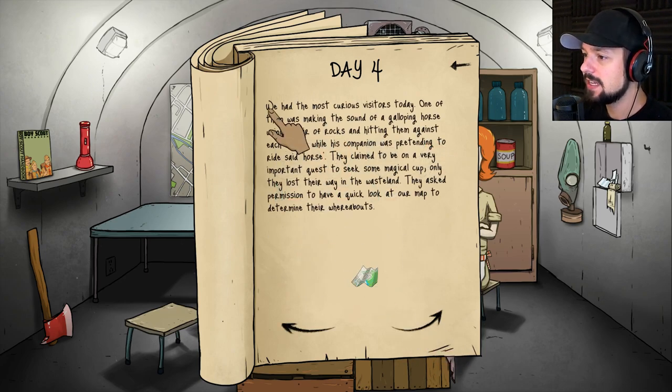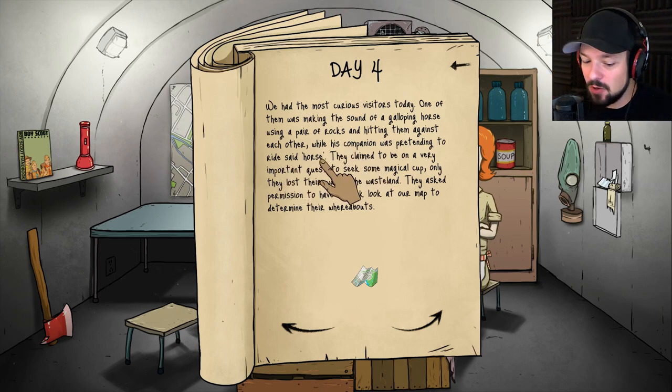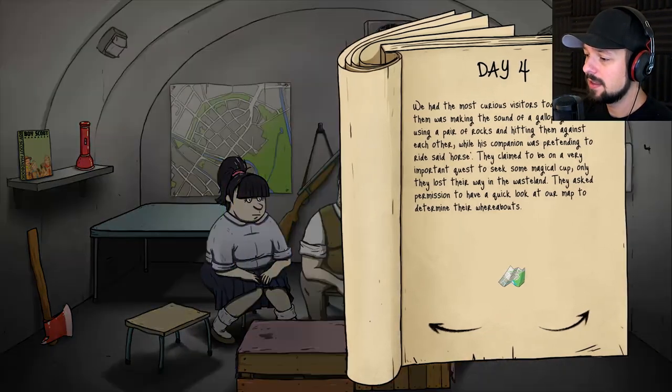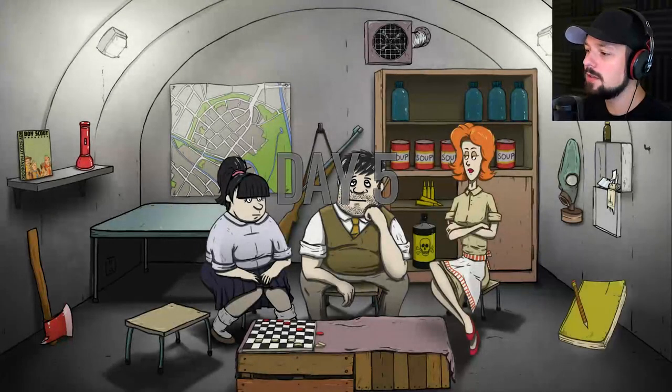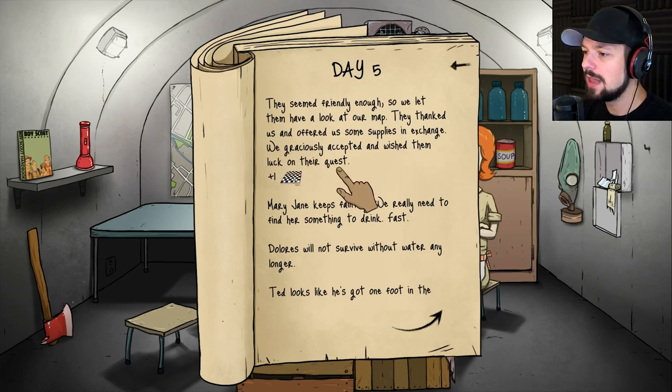Day four. We had the most curious visitors today. One of them was making the sound of a galloping horse using rocks, hitting them against each other, while his companion was pretending to ride said horse. They claim to be on a very important quest to seek some magical cups, but they lost their way in the wasteland. They asked permission to look at our map — Monty Python wants to look at our map, why wouldn't we? They seem friendly enough. They offered supplies in exchange; we graciously accepted.